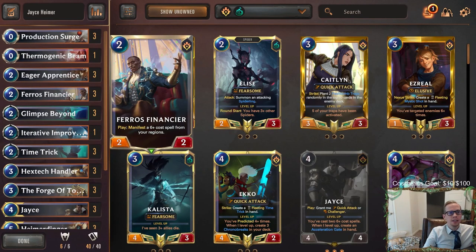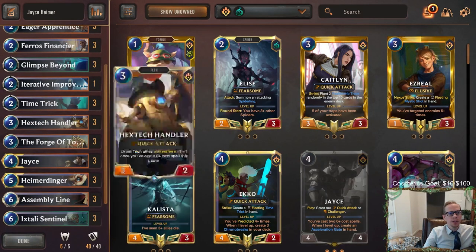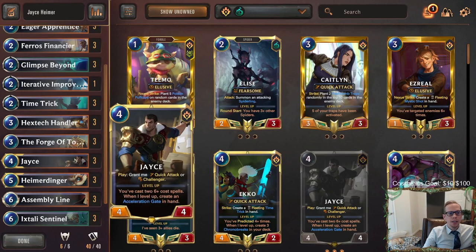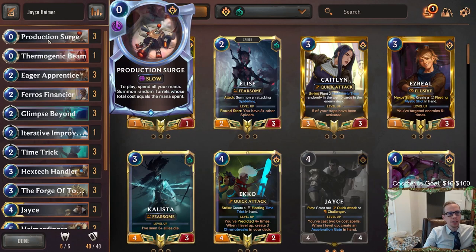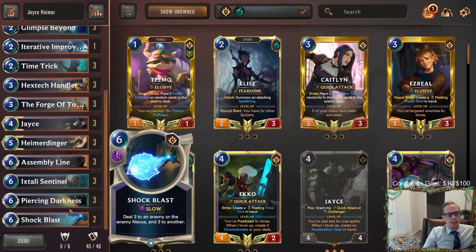Pharaoh's Financier has looked incredible in these other games. We've got Hextech Handler back, trying that again with Heimerdinger. The thing I really like about this deck with Hextech Handler and Heimerdinger — since we care so much about six-plus cost spells — is we're playing Production Surge. That card is awesome with the Handler, letting you start giving them plus-one plus-one and go wide. It's another card you can play on round three for your six-plus cost spell.